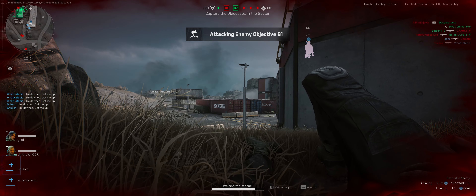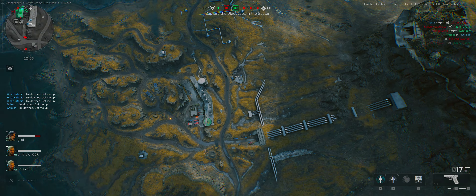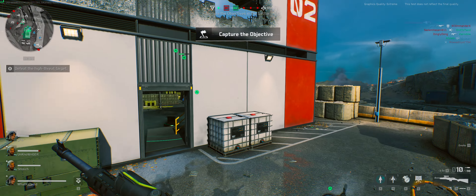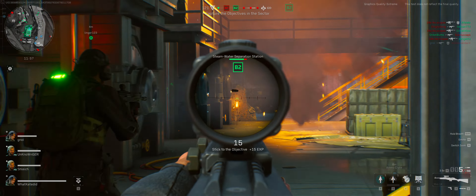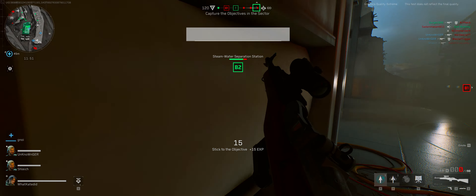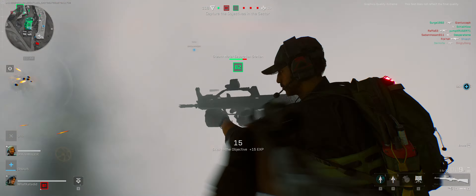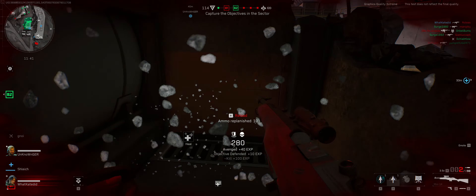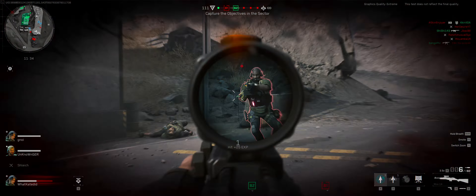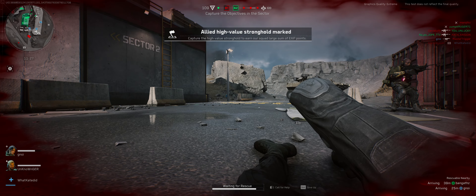Hostiles now control Bravo 1. Enemy hit. Take your new attacks. Push them out once more. They are attacking one of our objectives. I'm stuck here!